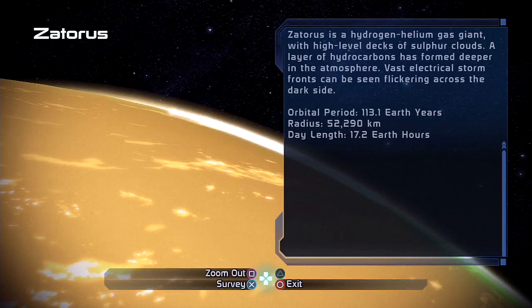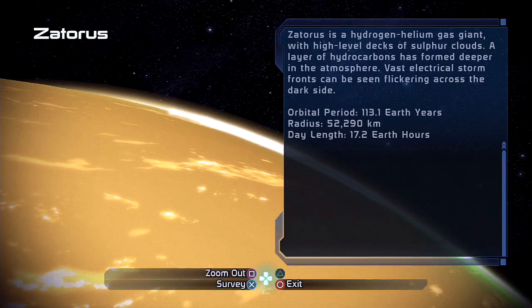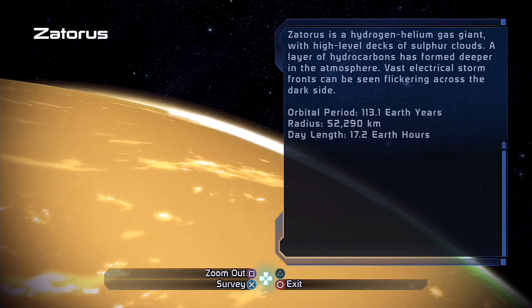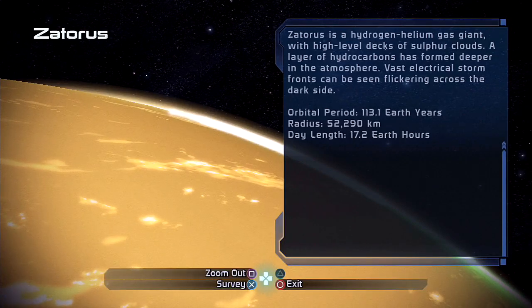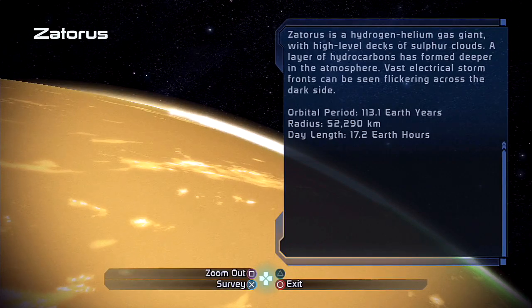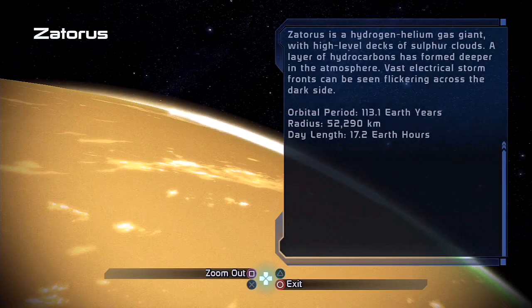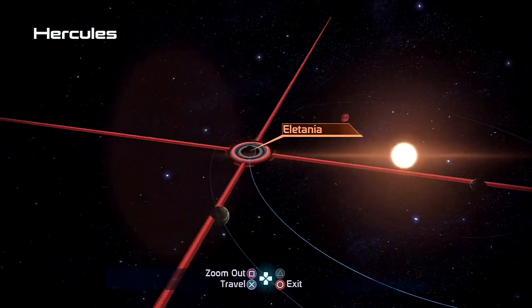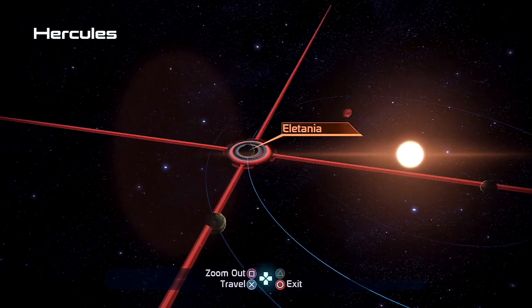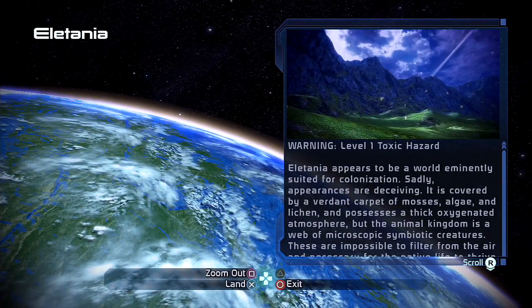I wonder why there would be electrical storms on the dark side. I think since it has a dark side to begin with, that means it's tidally locked to Hercules, right? So that would mean its dark side doesn't receive any of the solar flares, so its magnetosphere would be really built up, and that means there would be a lot of electrical charge on that side. I don't know physics or earth science but I know there's a large deposit of gold on one of Zatteras's moons. Feel free to explain why in the comments — I just enjoy looking at the pretty colors.